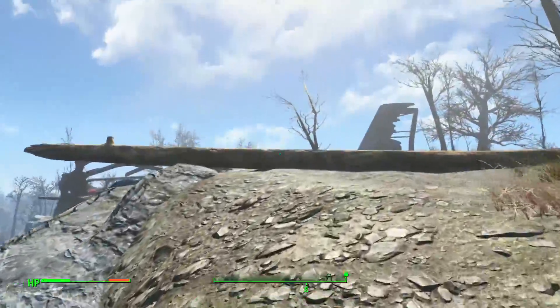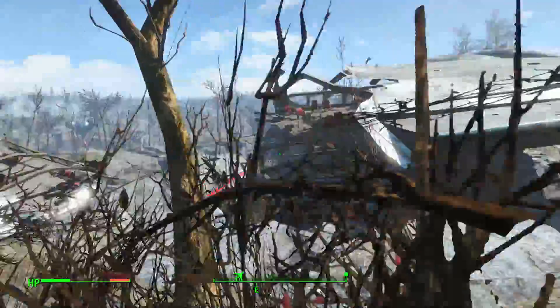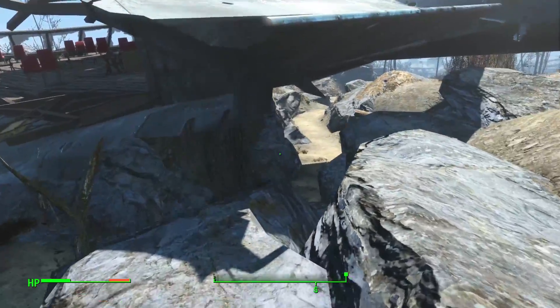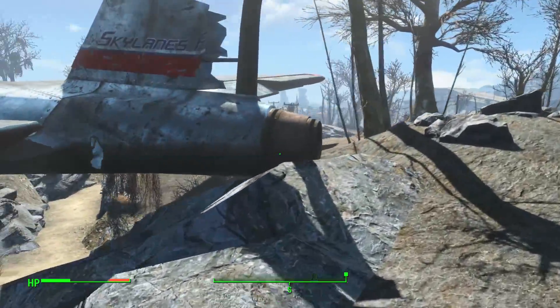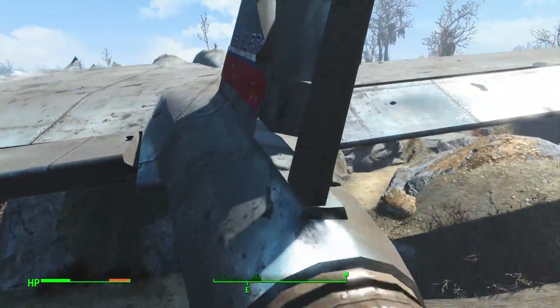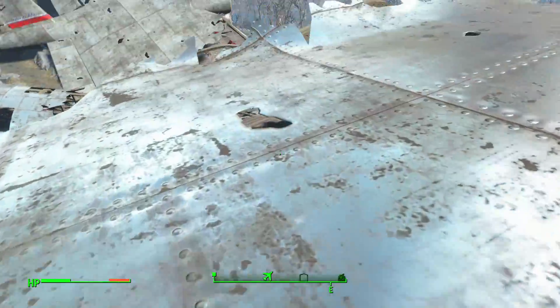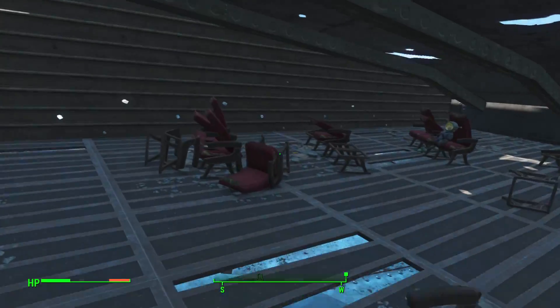Let's run up here. Wow, this was a big plane. Let's get up there and see if there's any loot in this wing. I like this — the scrounging around for loot. It's nice. It feels very Fallout.